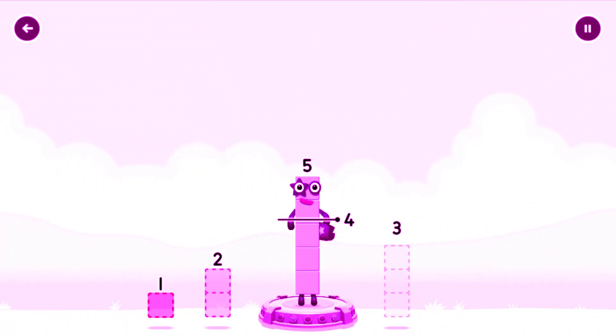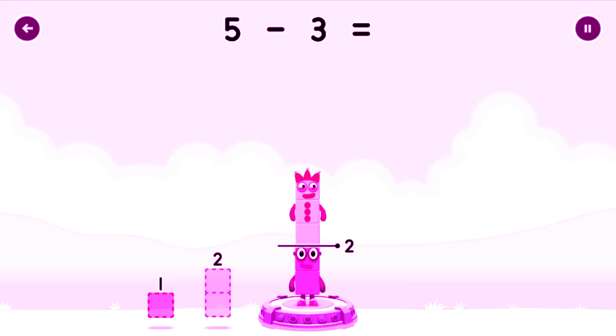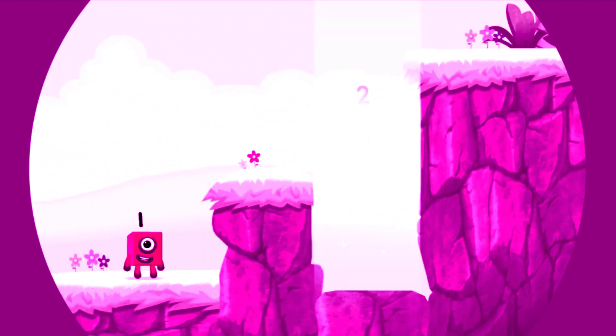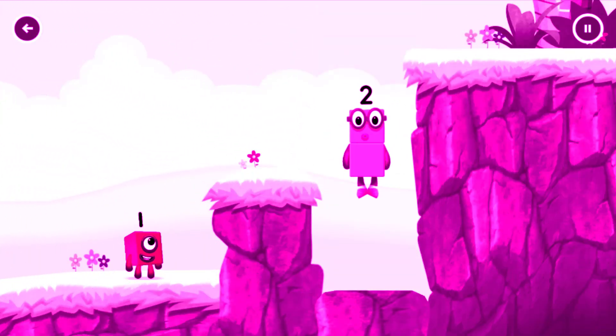Take number blocks away from five to leave two. Three — you cracked it! Five minus three equals two! Two! Good job!